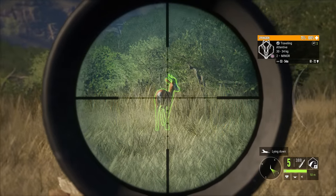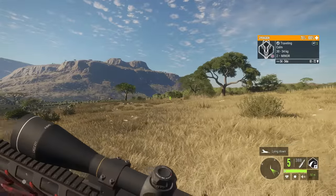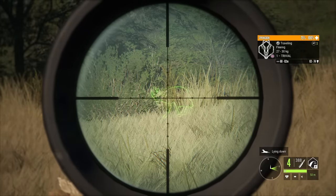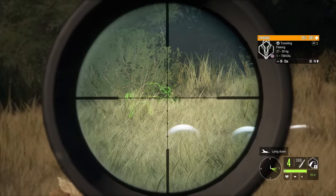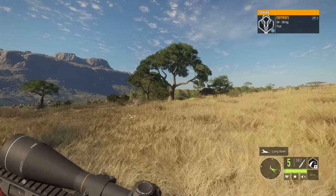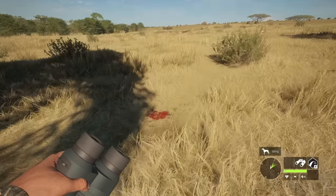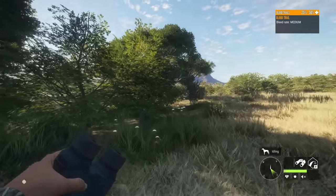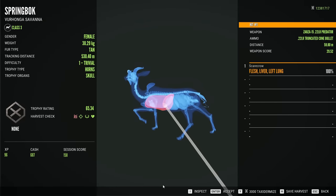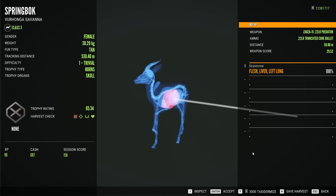Next up is the springbok. If we can get it to go broadside that would be amazing. We got it to go attentive and it stopped — that's going to be a vital hit and it's already going down. The .22 truncated ammo is killing that springbok faster than the .223 can — that is absolutely ridiculous. That was a left lung and liver shot, not even a double lung, and it did that.